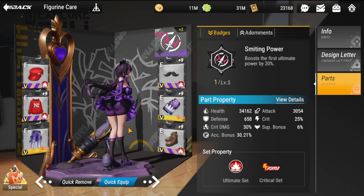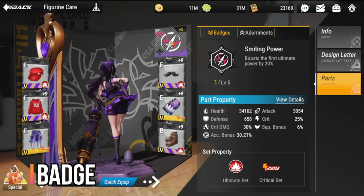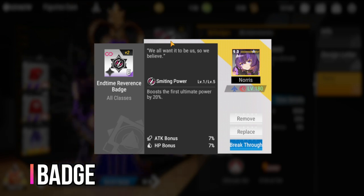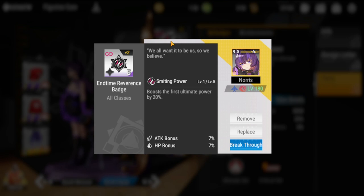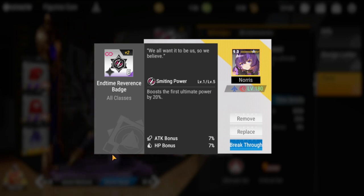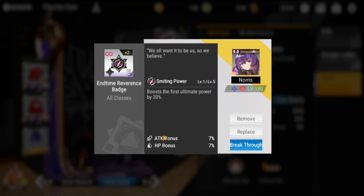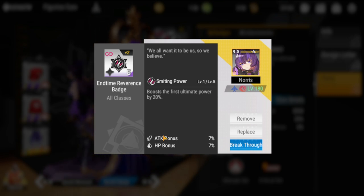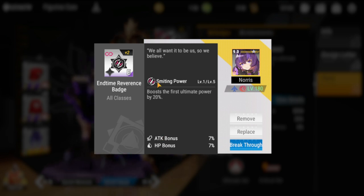For her badge, the most recommended one to get the most out of her ultimate is the End Time Reverence badge, which boosts the first ultimate power by 20% and provides additional attack and HP bonuses. As long as your badge complements her ultimate, you can use it — this is one of the most recommended badges for her.